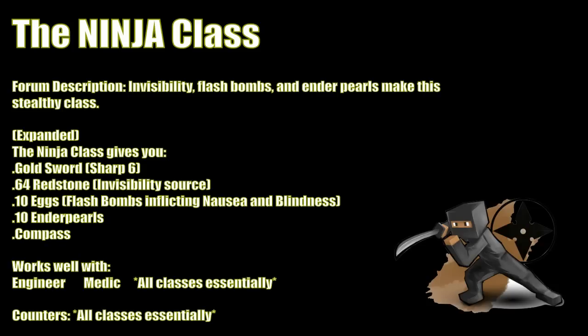So, the forum description: Invisibility, Flash Bombs, and Enderpearls make the Stealthy Class. The Ninja Class gives you a Gold Sword with Sharpness 6, a stack of Redstone which is your invisibility source, 10 Eggs which are Flash Bombs used to inflict Nausea and Blindness 2 to your opponents, 10 Enderpearls, and a Compass, of course.